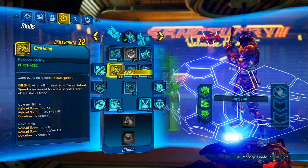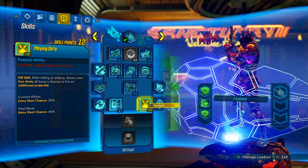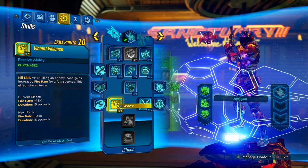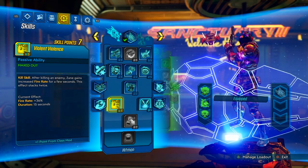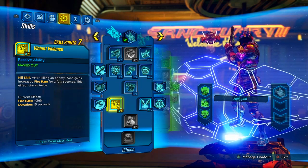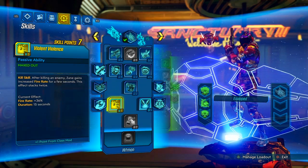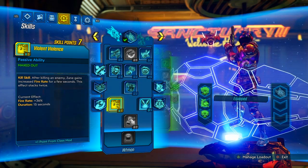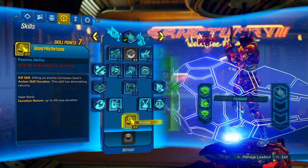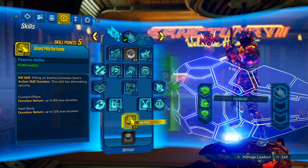Our class mod gives us an extra point of Violent Violence and an extra three points into Playing Dirty already. We're going to max out Violent Violence — a lot of people might say it's just fire rate, but Violent Violence is what makes this build kill the fastest I've ever seen Zane kill an opponent. If you like mobbing, Violent Violence is going to melt enemies insanely fast. For Good Misfortune, you only need two points total — that's it.